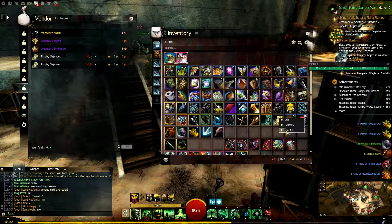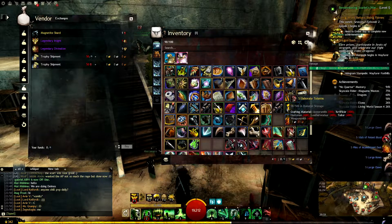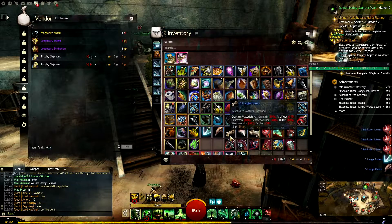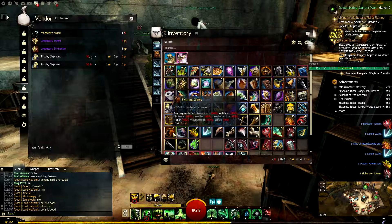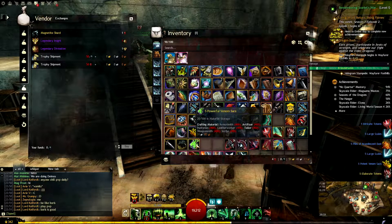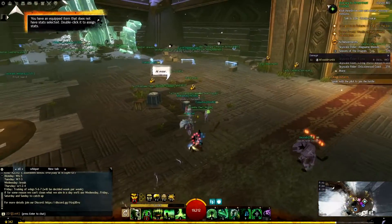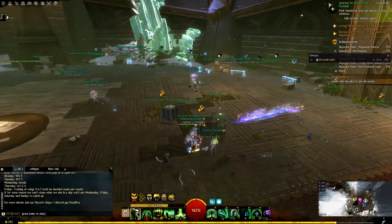These trophy boxes are my main routes to get tier 6 at the moment, but there are also PvP and World vs. World tracks that give materials if you are planning to spend your time on them. You can also do Dragon Response Missions and get faction chests. These chests may not drop that much tier 6 material, but they drop a good amount of crafting materials which you can turn into money.